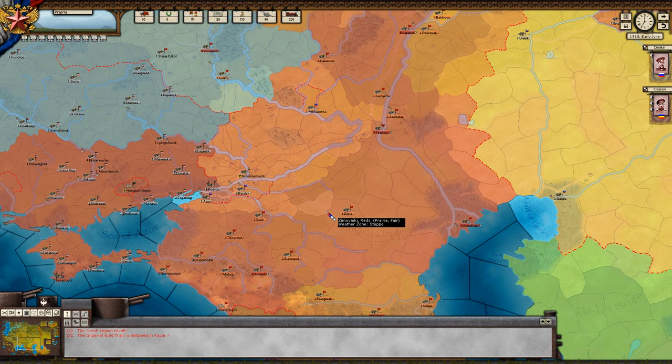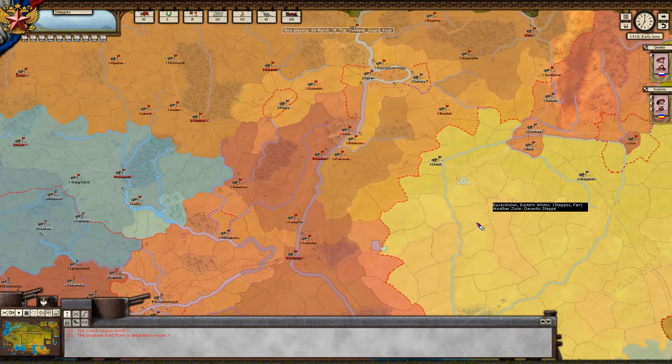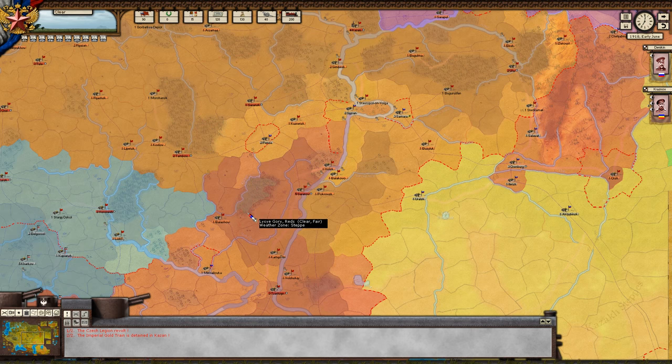Weather zone — we can see here that we have fair weather. That gives you an idea of what kind of terrain you'd be facing. We have North Continental — kind of plains, a steppe.